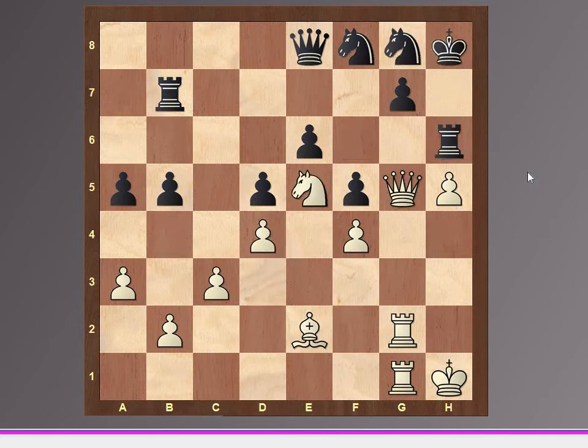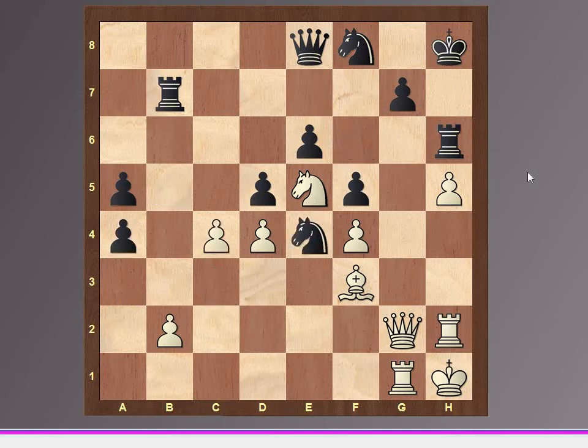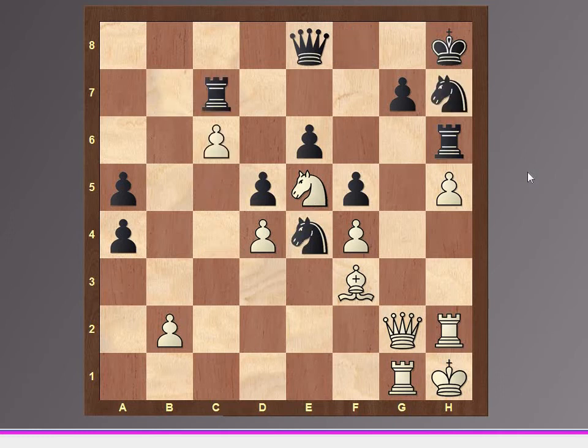King h8, knight e5, rook h6, rook h2, knight f6, then bishop f3, knight f6, rook h7, queen g2, and knight f6, a4, bishop b4, c4, knight e4, and c5, knight h7, c6, rook c7, queen g6, knight hf6, and we have a protected passer.